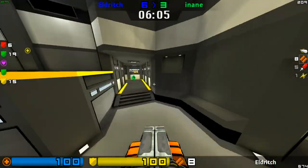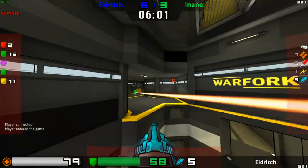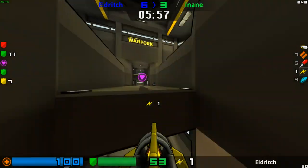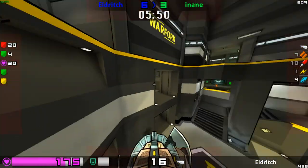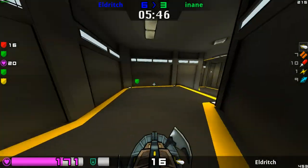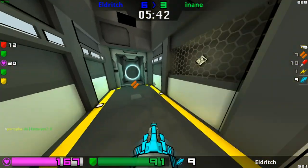That item respawned and Eldritch didn't know about it. He's now going to chase down Inane. Both players are moving incredibly well — both players have really good movement in this game. Eldritch has seen that weapon is up but needs to be careful because Inane might be coming around the corner. Uses a beautiful jump but just messes it up at the last minute. These guys have got some high-level movement — this is definitely a high-level game of Warfork.